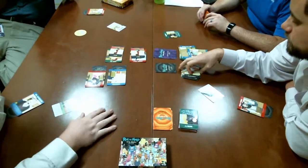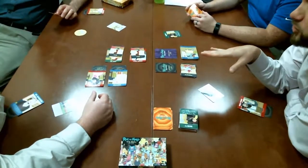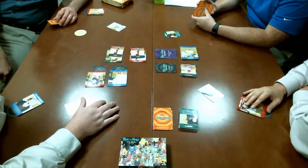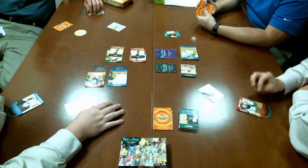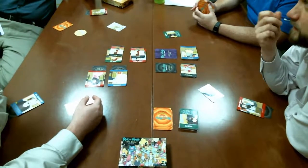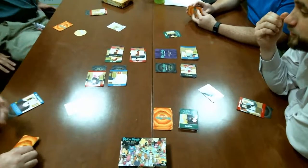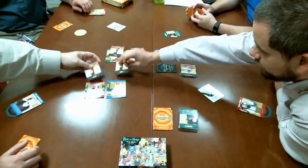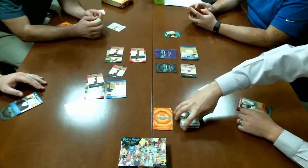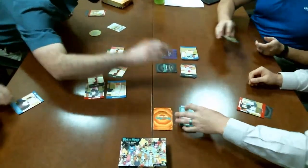Players debate calling the group vote. The rulebook says 'at any time.' If they call it, no one reveals their hand card yet — they go straight to the dinner table phase. One player confirms they are real, based on peeking at cards. The group takes the vote: everyone votes clear. They reveal the remaining characters on the board — none are parasites. The game moves to the dinner table.